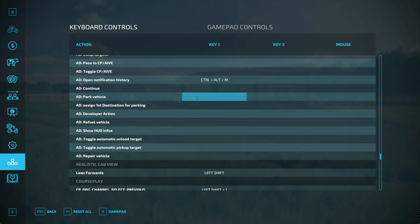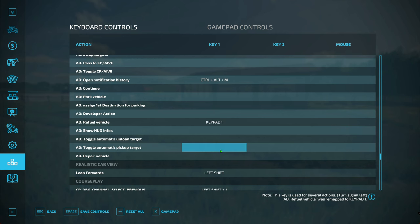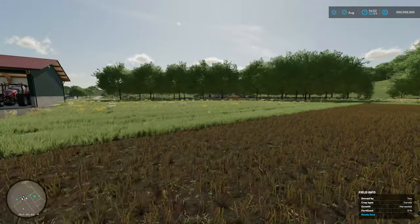Let's have a quick look at the controls — you can go down to Autodrive. There are quite a lot of controls, but you can automatically change and set it for repair. You've got refuel vehicle — you can set a key for that — and then you've got one here for repair vehicle. So if you've got a trigger at any point going through a route, you can set it to repair. I'm going to set park vehicle as keypad one and repair as keypad two, and save those controls. I'll probably assign them something better than that, but for the meantime we'll just do that.